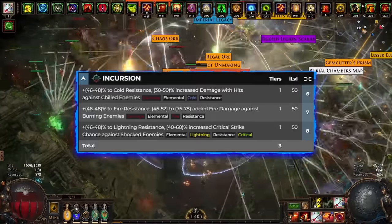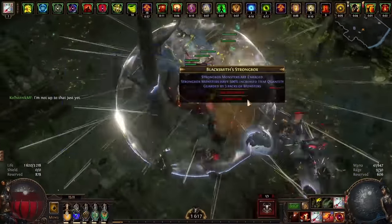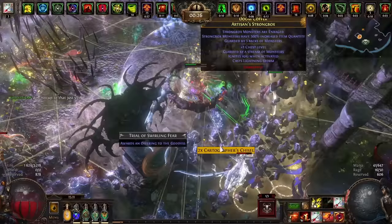Next, gloves. To get increased damage with hits against chilled enemies, you can take gloves with any of the incursion resistances and swap it in Harvest. Here we have 60% of physical damage converted to cold damage, suppression, attack speed, life, and rage generation.